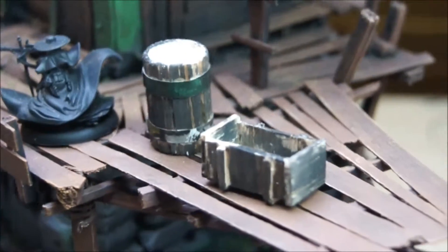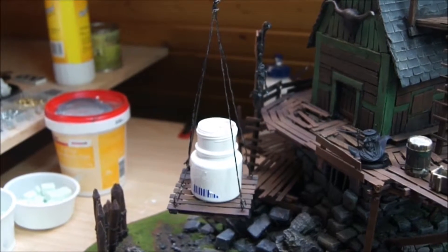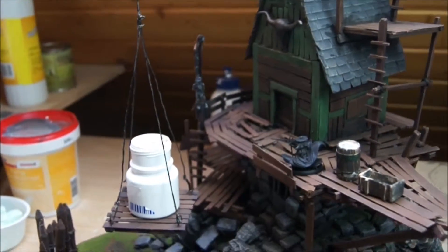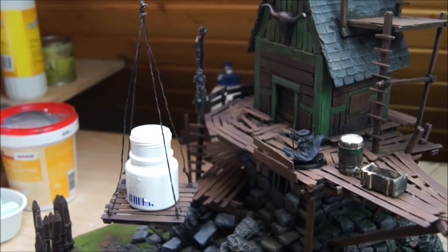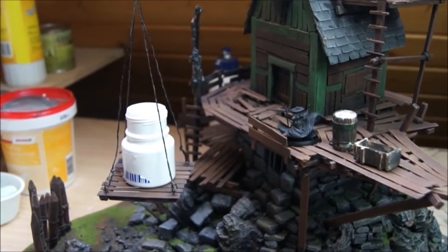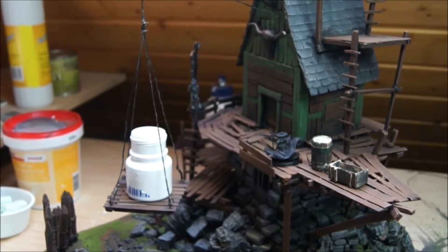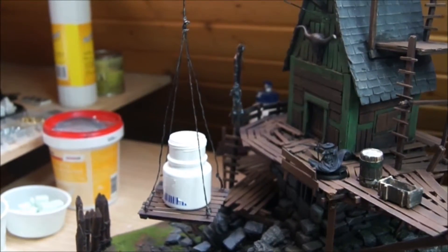There are some scratch-built details like barrels and boxes and some more. The transport platform is filled with sand to make it heavier, and I put glue on the strings to make them look like they are really holding a massive transport elevator — that's the trick to make it look more realistic.